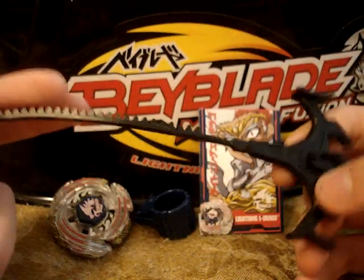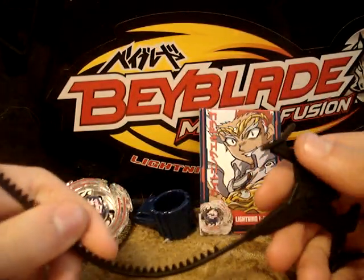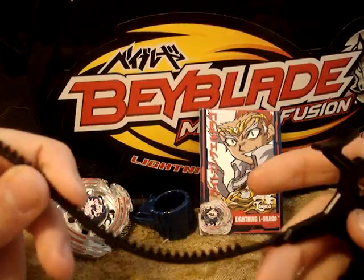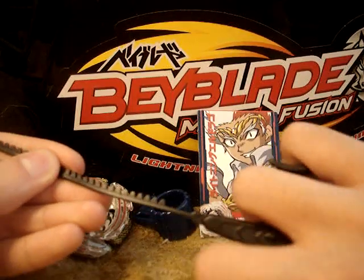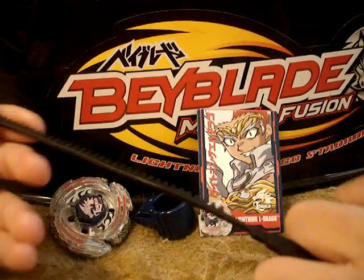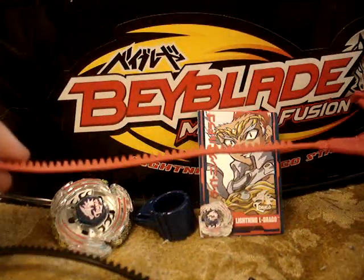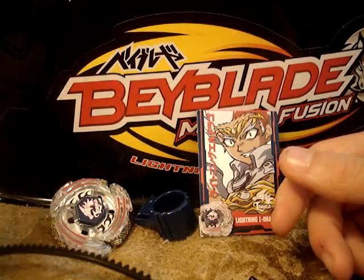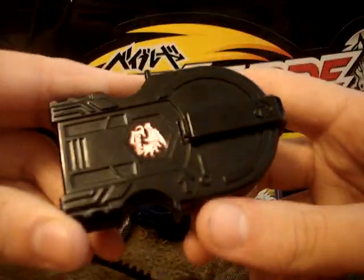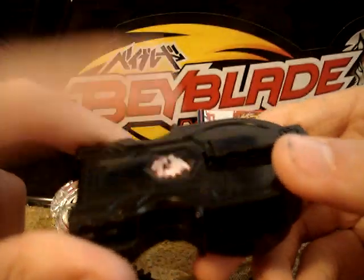Most Beyblades come with a ripcord. Eldrago came with this short, black version of the Dragonwinder. While in the Super Vortex Stadium he came with the short, red Dragonwinder. And in the Super Vortex version he came with a black launcher with no design — just a sticker that was already put on.